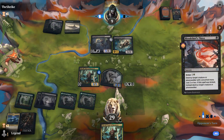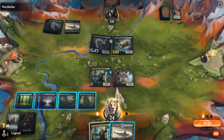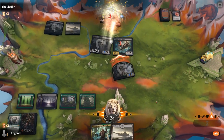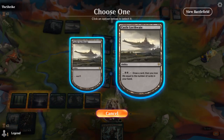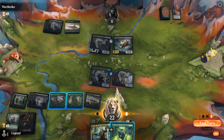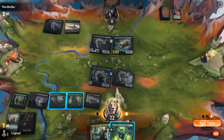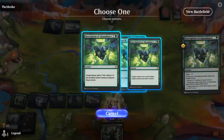Opponent uses Thirst to kill Gargaroth, and now the Scavenger can try to race. We need to find another removal spell. We draw Castle Locthwain — not bad. We activate Castle end of turn to find something to play for 2 mana, which we did. Do I want to fight the Scavenger now? I can fight with the Hydra token. Or wait to play it with kicker — but Scavenger has deathtouch, so it won't get much better. We'll fight now while the opponent is mostly tapped out.